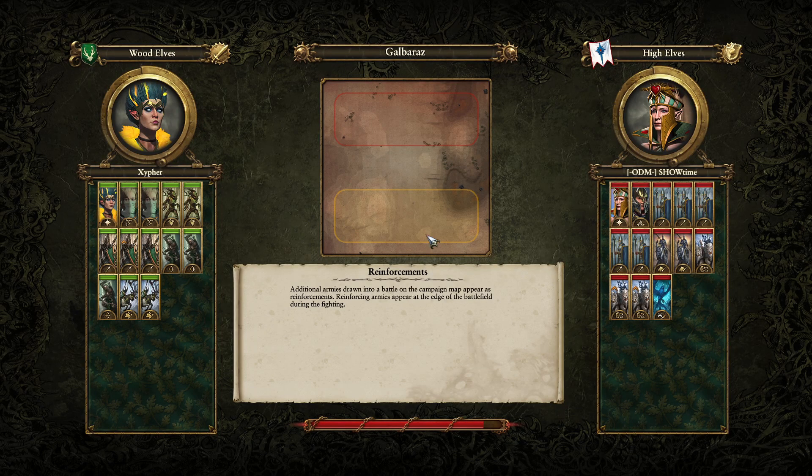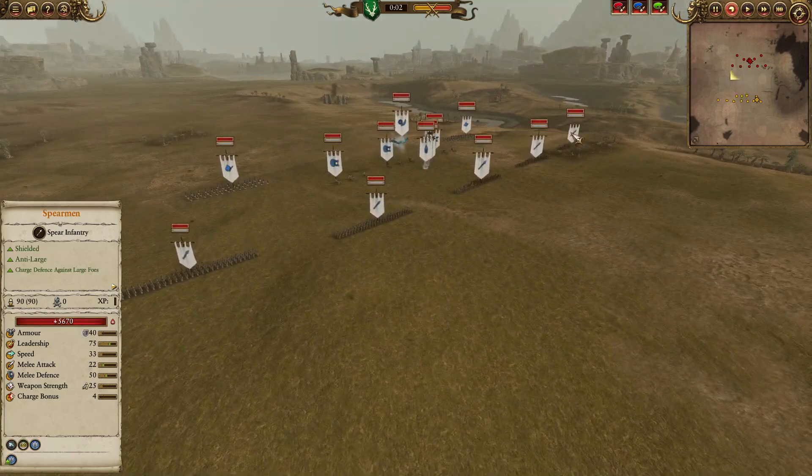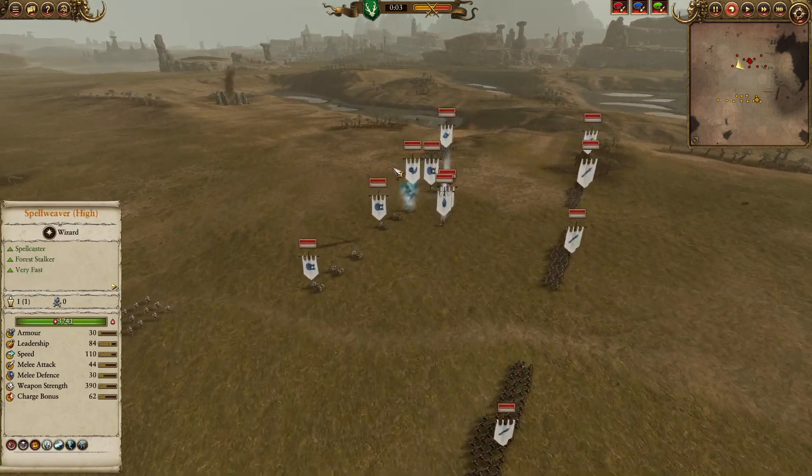Welcome everyone to an Elven showdown between Zypher and the Azor, going up against Showtime and the Azrai. For the High Elves, a pretty cheap front line here — 5 units of Anti-Large Spearmen dotted along the front line, supported by 2 units of the fast Illyrian Reavers.